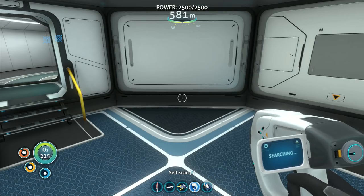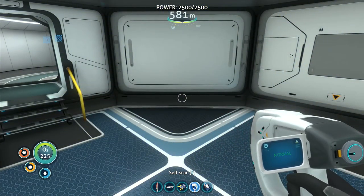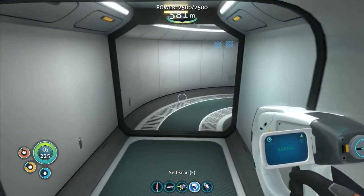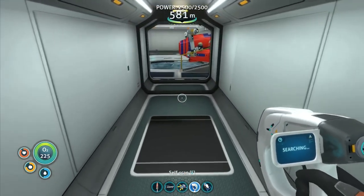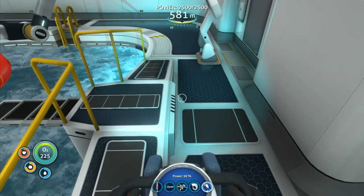Hey folks, it's Riftgar here. Welcome back to Subnautica. Today we'd like to hopefully find some nickel so that we can take that back up to the surface and continue building our rocket that we're going to use to escape the planet.